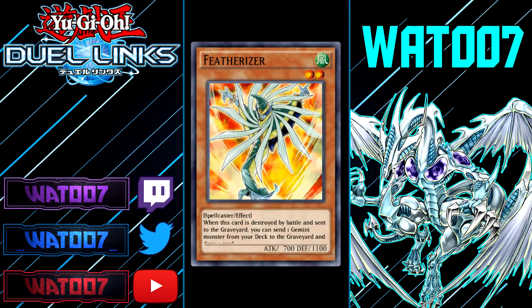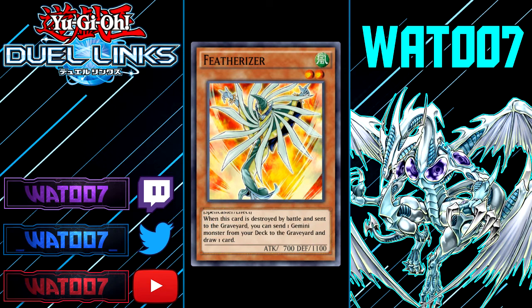Next up we have a card that I recognize, and I like this card a lot. It's called Featherizer. It's a two-star spellcaster Gemini monster with the effect: when this card is destroyed in battle and sent to the graveyard, you can send one Gemini monster from your deck to your graveyard and draw one card. This will help out Geminis a lot. If you can run three copies, when it's destroyed you mill one of your Geminis into the grave and draw a card. Combos with this — if you're running Blaze Wing Butterfly, you can send something like Phoenix Gear Freed to the graveyard; it's a 2800 Gemini. You can double summon it using Supervise, then tribute Blaze Wing to summon Phoenix Gear Freed. A lot of combos, a lot of potential. I might get some copies of Featherizer at some point.